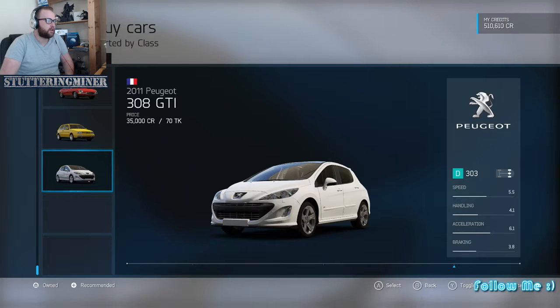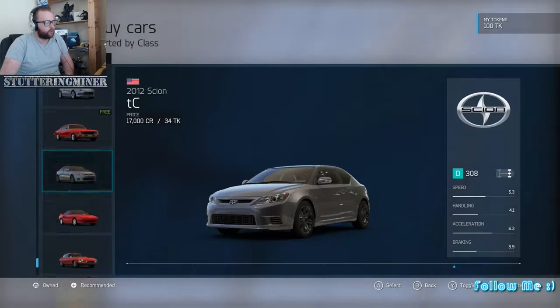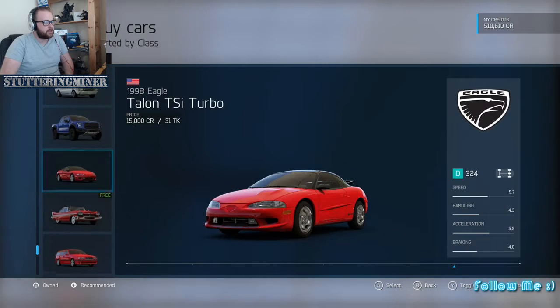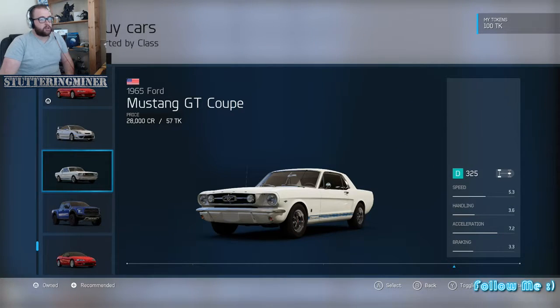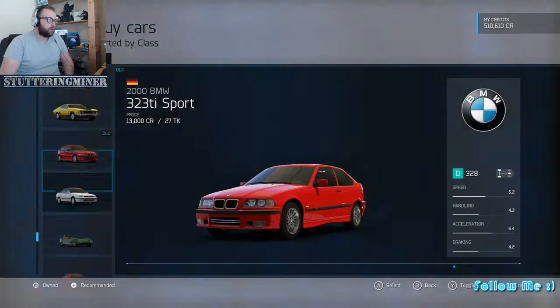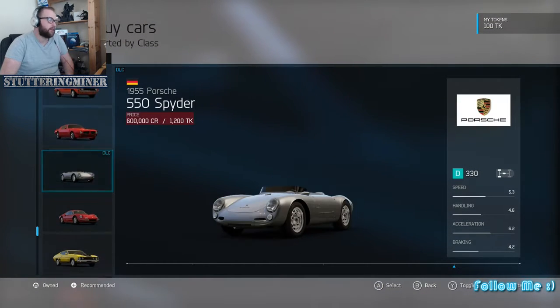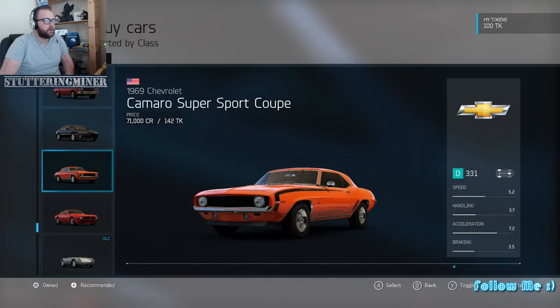Counting down from 108... 100, 99, 98, 97, 96, 95, 94, 93, 92, 91, 90, 89, 87, 86, 85. Right. So we've got a Camaro Super Sport Coupe.